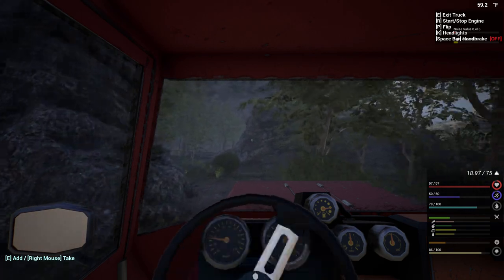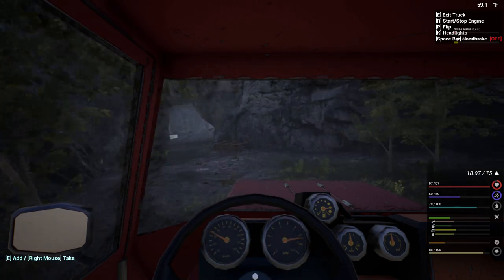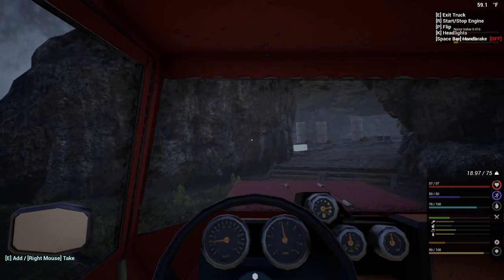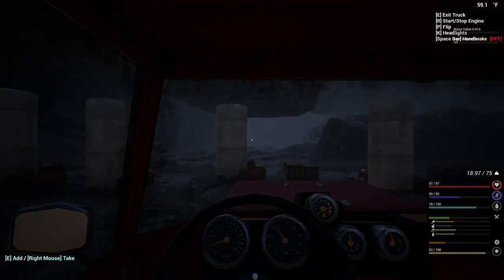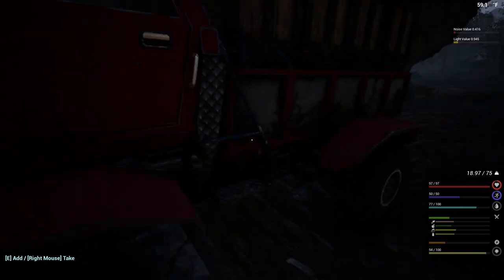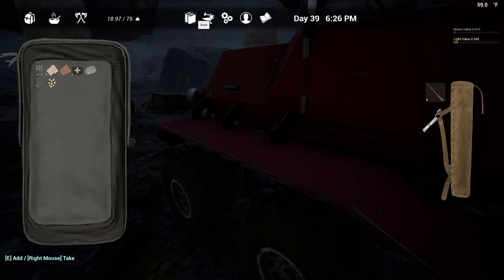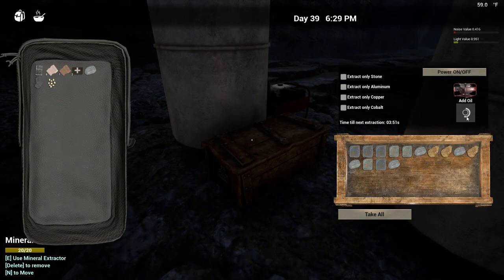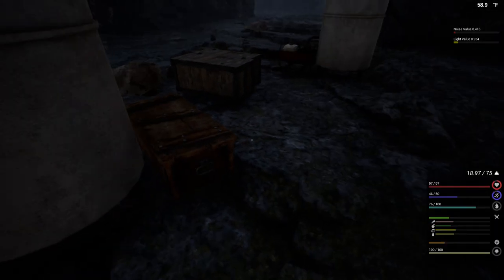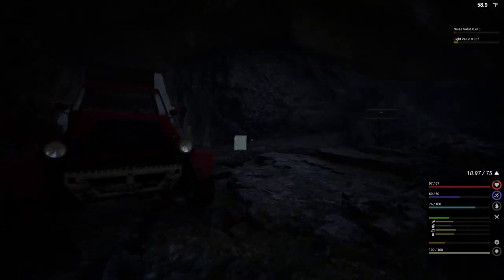I'm almost at the point where I'm going to turn off the tree regrowth — then I can cut them all down and just leave them down. Let's go ahead and drive this in here. Do I have my helmet light on? I don't. Let me check my stuff really quick — yeah, I got the cowboy hat, damn it. So anyway, these should all be full of oil — why is it not full of oil? I have the oil extractor running. Don't tell me this stuff has to be inside. Why do I have that oil rig running if it's not going to power these?